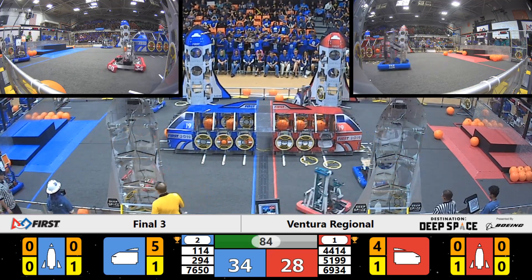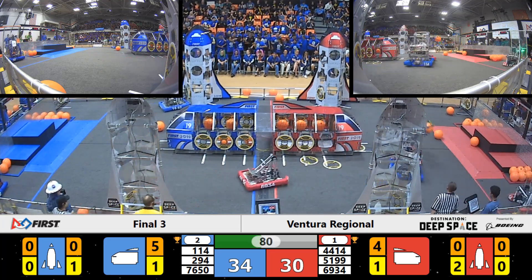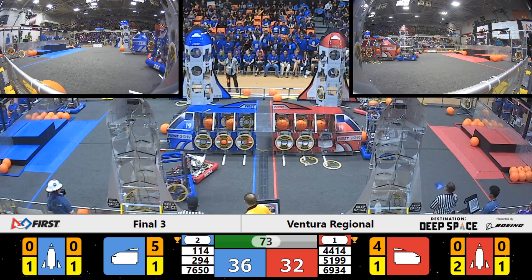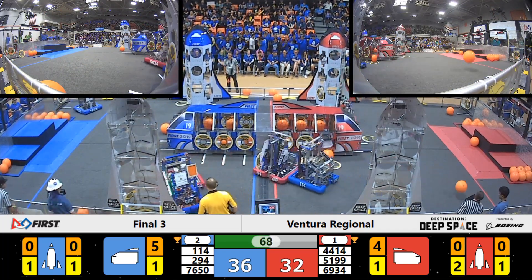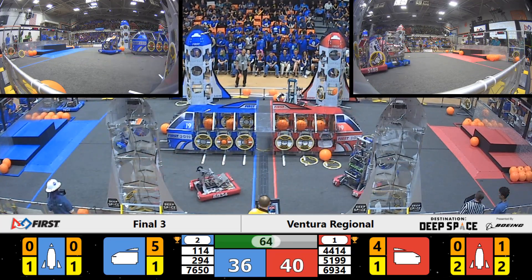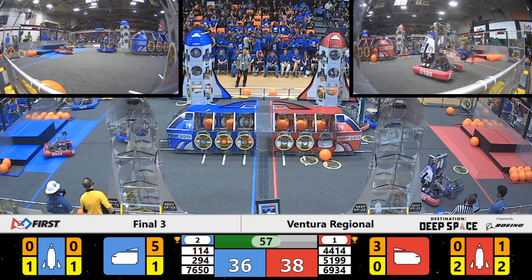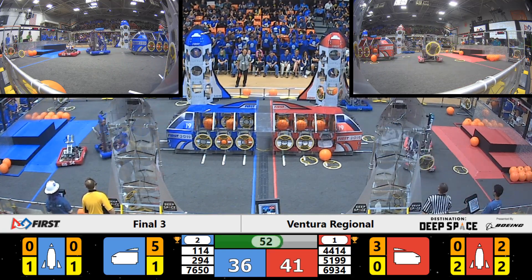High Tide has a hatch panel in their possession and avoids Eagle Strike, going to score that on the other Red Alliance rocket. Eagle Strike playing hard — they slam Robot Dolphins into the cargo ship. Robot Dolphins has a hatch panel stuck in their drive, and there it falls out. But High Tide has already scored two more pieces of cargo into the other Red Alliance rocket.